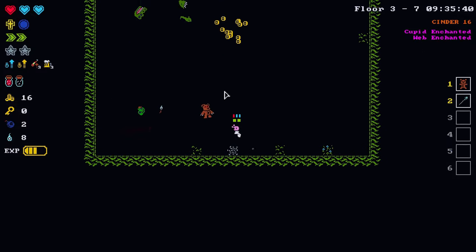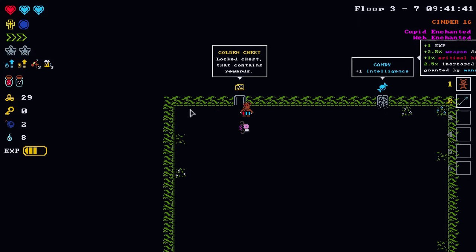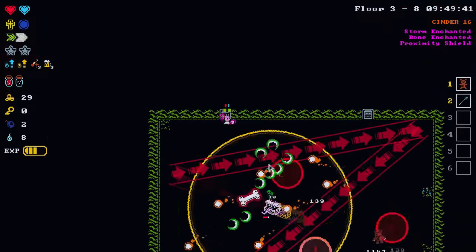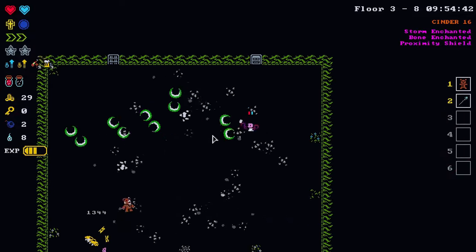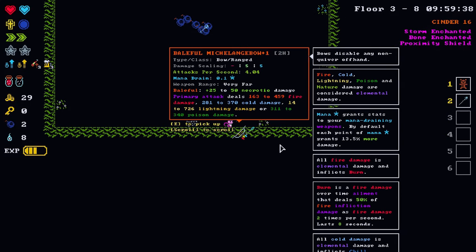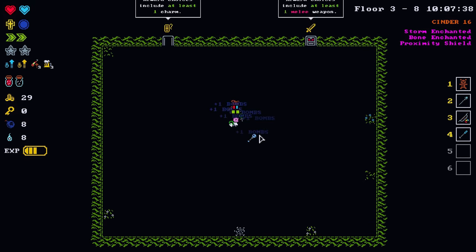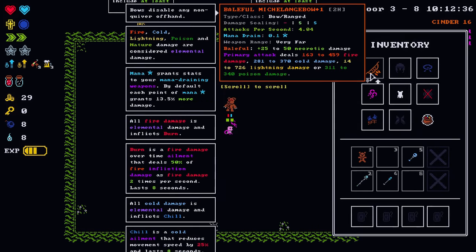You ever tried punching an alligator, folks? Not recommended. Golden chest — that's a mimic, and we're taking it. Took a hit there and a soul heart is gone — obviously not good. It's like a mini boss fight in that room. Looks like we have some stuff in the wall here.